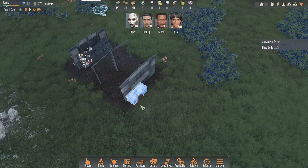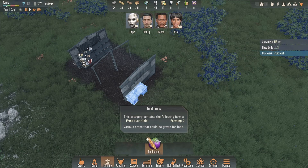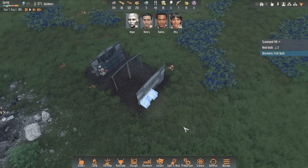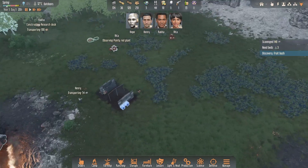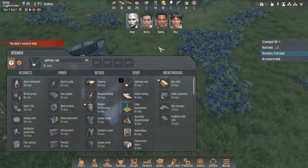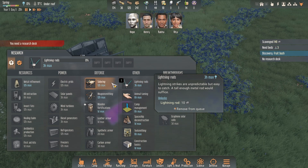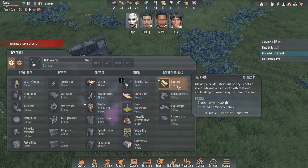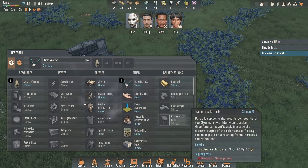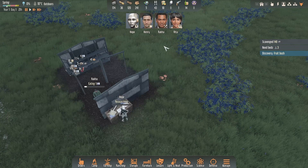Under science, let's get the research desk — we've got enough wood, so I'll put a wooden research bench up against the wall. In the first few days there's going to be a lightning storm. We've now observed these berries — it's a fruit bush and we can farm them if we wanted to. The first thing I'm going for in research is lightning rods because a storm is coming soon. I'll also queue up metal refinement and construction basics because the base building mechanic in this game is actually pretty good.